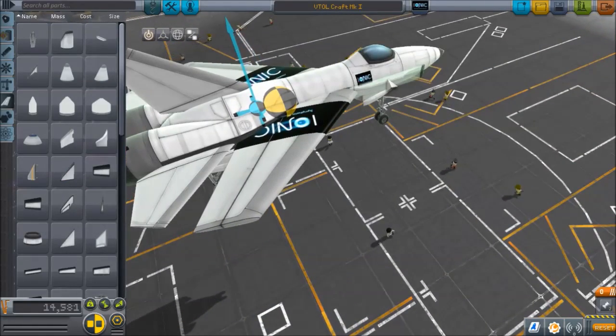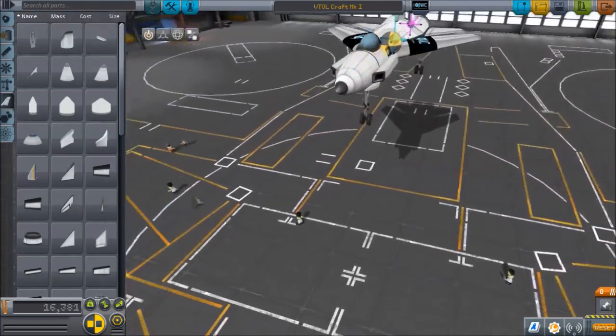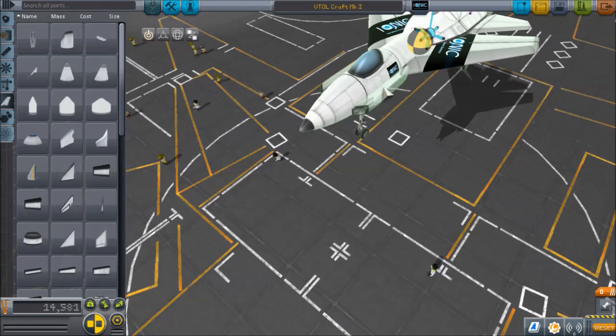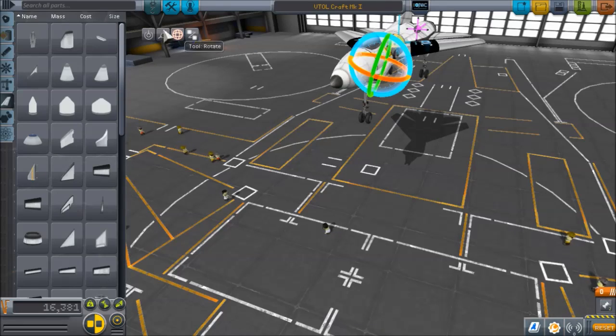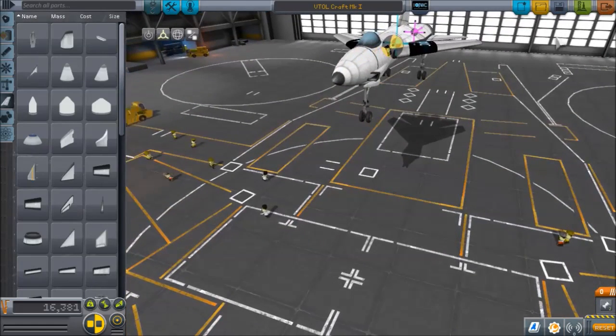I'm going to add some intakes right there, and I will be adding more once I actually add the VTOL portion. Let me make these look better by pushing them inside slightly and rotating. That looks slightly better. Now I will launch the craft.